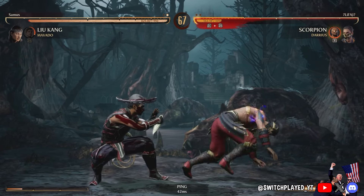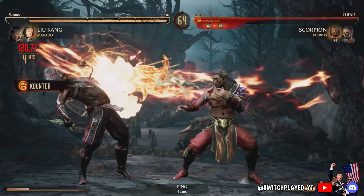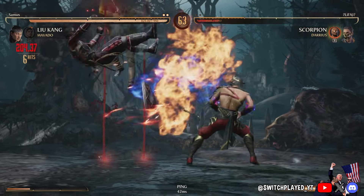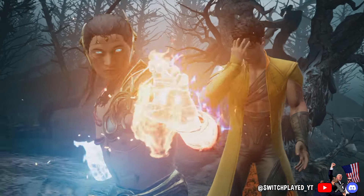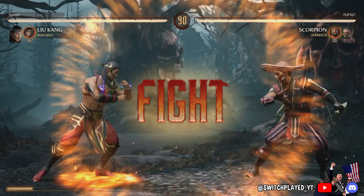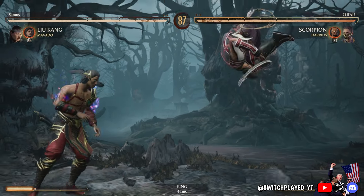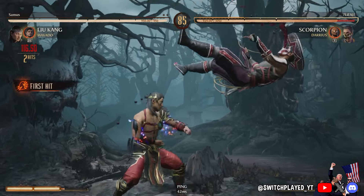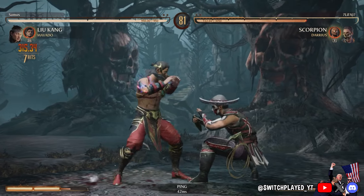One of the biggest issues with Mortal Kombat 1 though is lag switchers. They exist in this game — believe me — and there are a lot of them. Yesterday I got like three of them in a row in combat league. Conveniently, every time I hit a combo the connection just spikes to like 300 ping, but it runs perfectly when they're playing. You can expect a lot of that, but that goes without saying in a fighting game — it just might be more noticeable on the Switch.